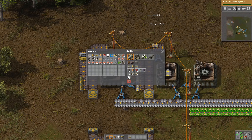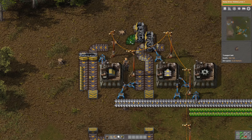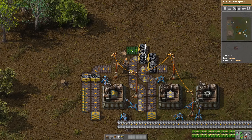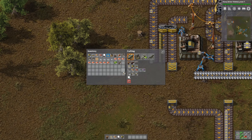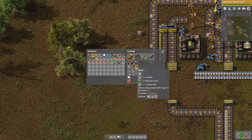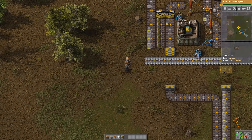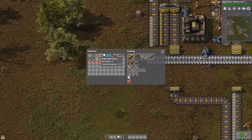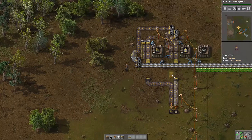Let's redo this here so we can split it up properly. This belt is going to go right here, this one right here, and this one is going to go over here and down. It's going to be combined with iron — five iron, four, yep. That is looking pretty good. I'm going to use that as a main belt. Let's do some more splitters. Looking perfect.